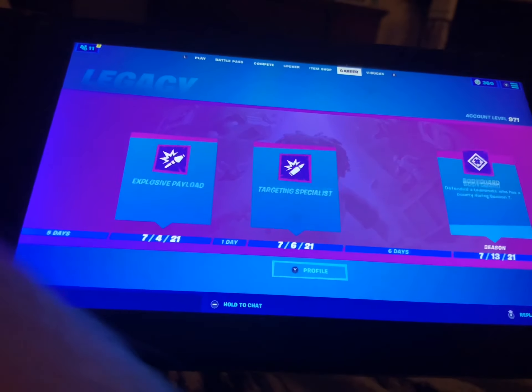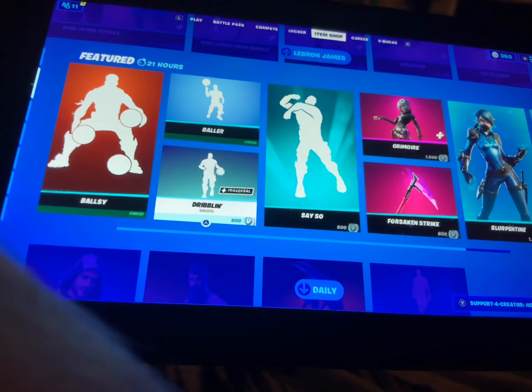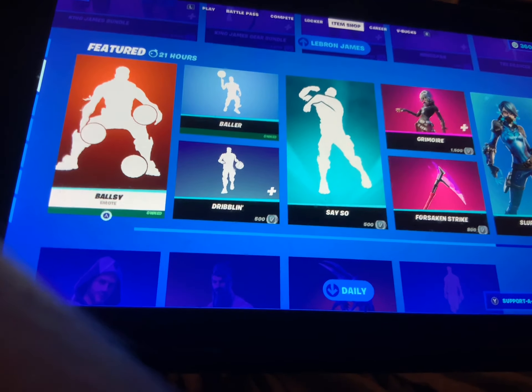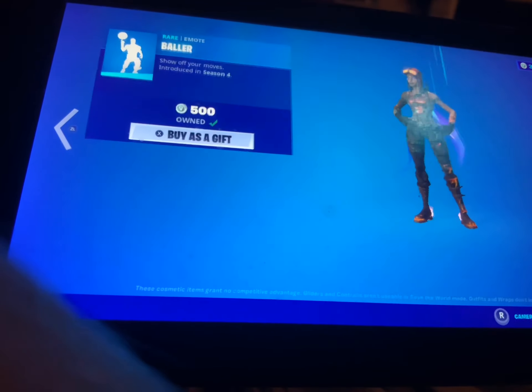Guys, the LeBron James skin is in the item shop — just to let y'all know if y'all haven't bought it yet. You got 'Dribbling,' 'Ballsy,' and 'Baller.'